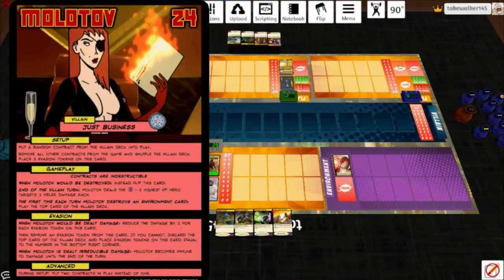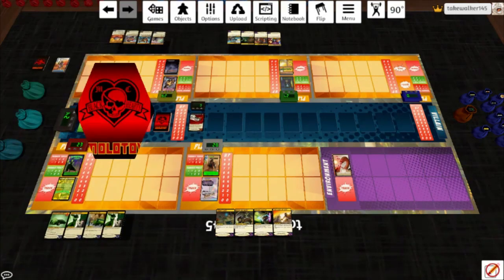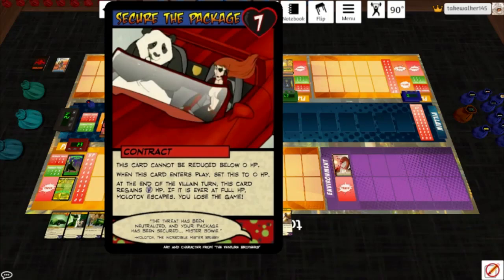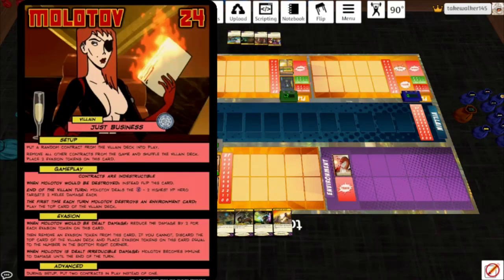Molotov says at the start of the game: put a random contract from the villain deck into play, remove all other contracts from the game, shuffle the villain deck, and place two evasion tokens on this card. Our contract is Secure the Package. This card cannot be reduced below 0 HP. When placed, set it to 0 HP. At the end of the villain turn, this card regains 4 HP — if it's ever at full HP, Molotov escapes and we lose. Contracts are indestructible. When Molotov would be destroyed, she flips instead. She's only got 24 HP.